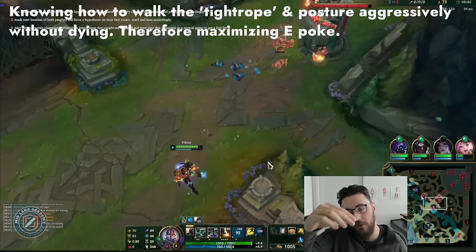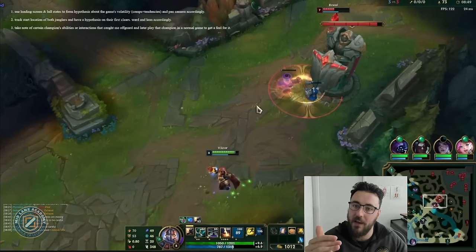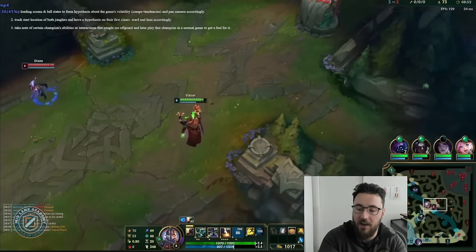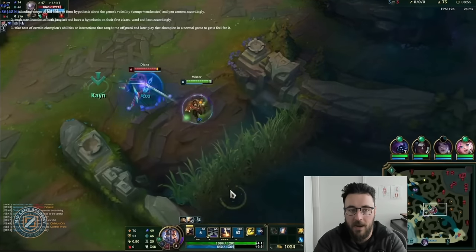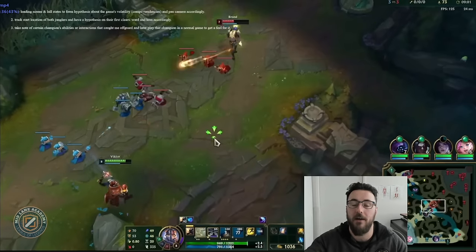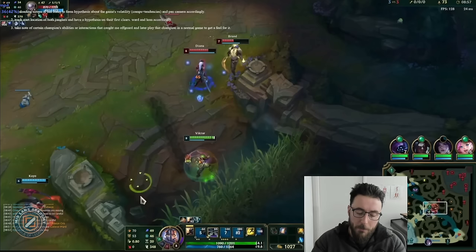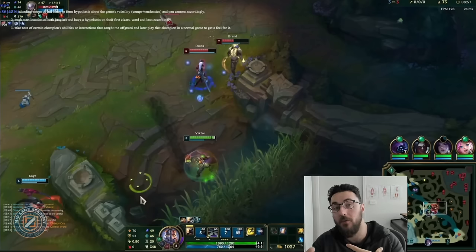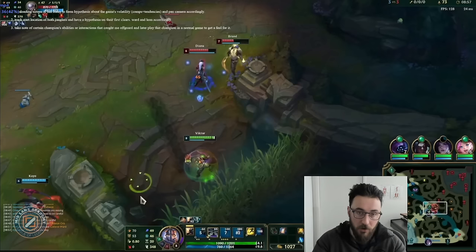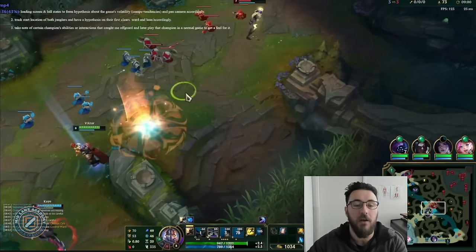Here's a great example — the Viktor sees the danger on that ledge but knows Kane is somewhat in the area. He's really trying to push and get that extra auto off onto the Brand, knowing he can't die because Kane is hovering the bottom side of the lane. These are the sorts of situations that make the difference — you get that extra poke off and it adds up over time. To summarize Viktor Level 2: developing muscle memory, a good feel for Viktor, not dying to ganks, quality resets, jungle tracking, warding, leaning, and threat assessment.